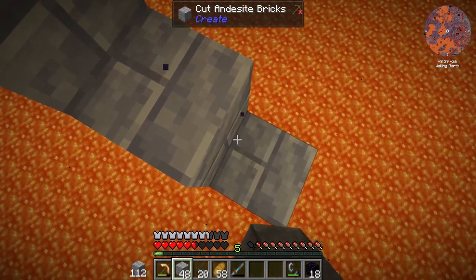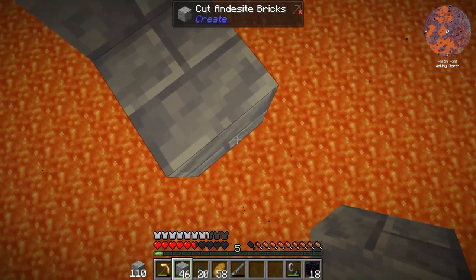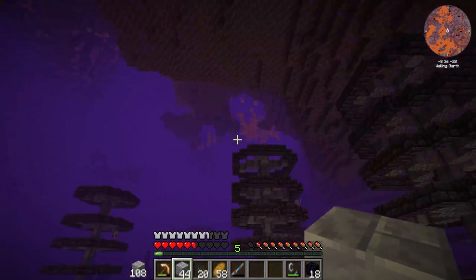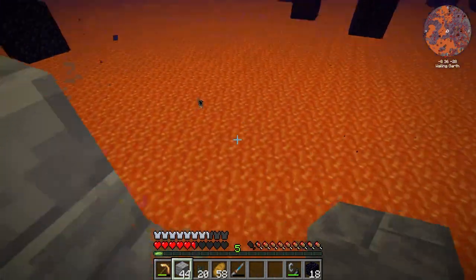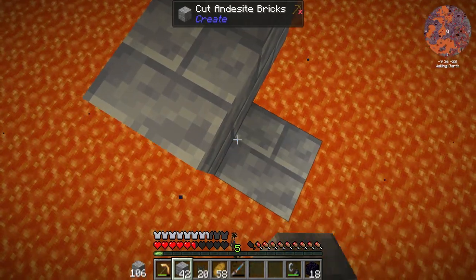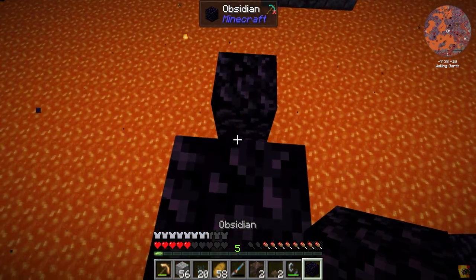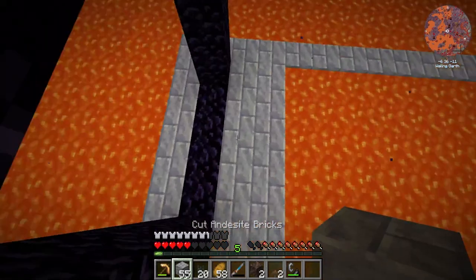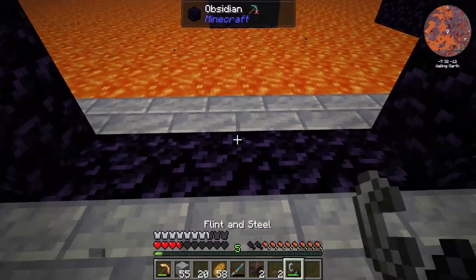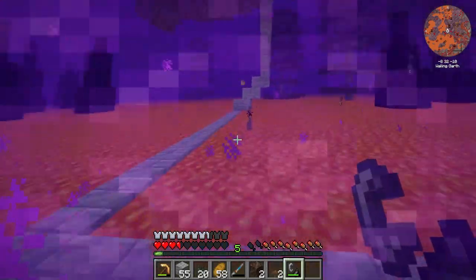We need to make our way down to the lava and try not to get bumped off by that ghast. It seems to have disappeared and I don't trust it, but we need to make ourselves a lovely little platform so we can start pulling all of the lava out. If I've done my maths correctly, this should lead out right at our base. Let's light it and give it a go — hopefully we should end up at our lava farm.